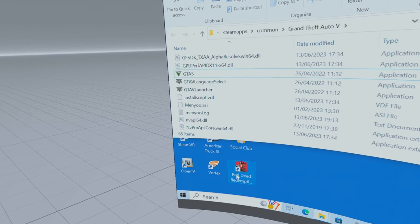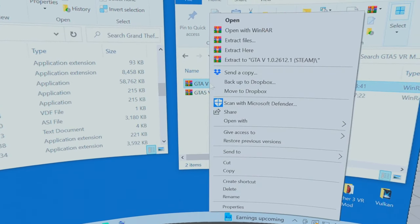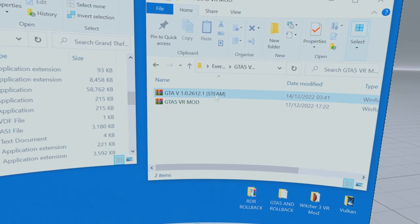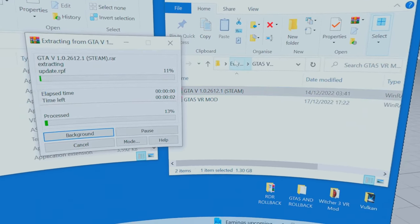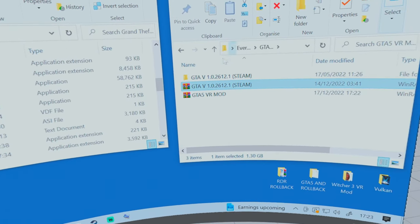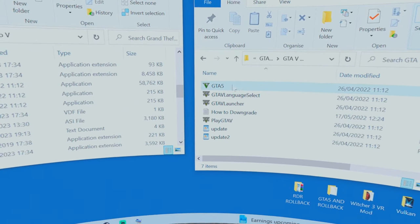I'm going to delete that because I've got a copy there. Now the next thing you want to do is open this, which is a GTA 5 Steam rollback files package. Extract these here. To my knowledge these are only going to work on Steam — this is for people who have got Grand Theft Auto on Steam. I can't help you with anything else, I'm afraid.